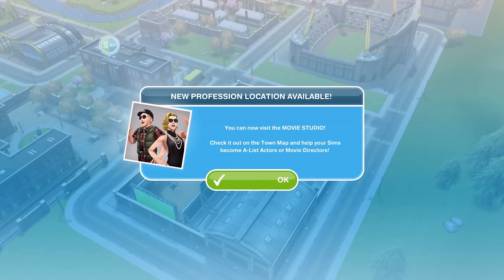Once your game has updated, if you go onto your town map, you will get this pop-up: new profession location available. You can now visit the Movie Studio. Check it out on the town map and help your Sims become A-list actors or movie directors.